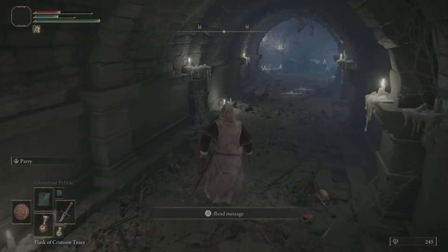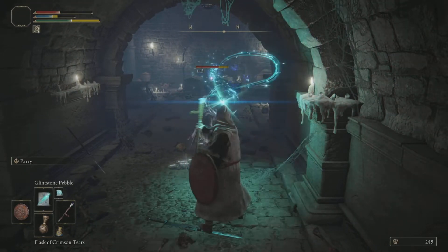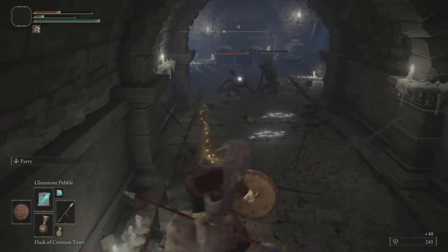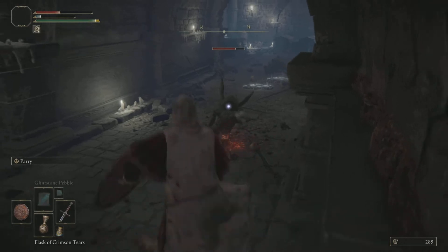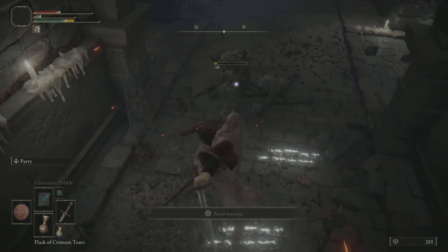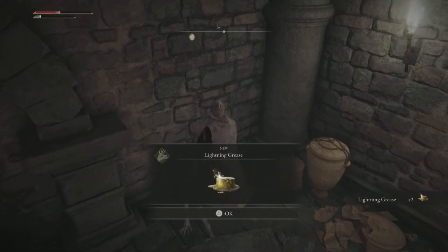There's a bonus room here with another two of the gargoyle-type creatures - you might think there's only one but there will be two. You don't have to do this room; it depends if you want to. There's a first one down, then a second one - we're out of mana so let's finish this one off with melee. There's one more little item to pick up at the end, which is Lightning Grease.